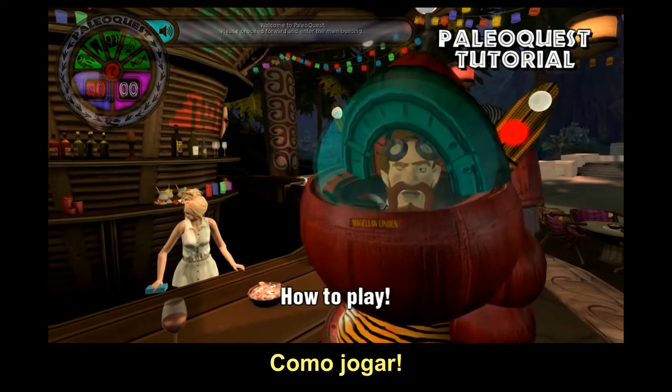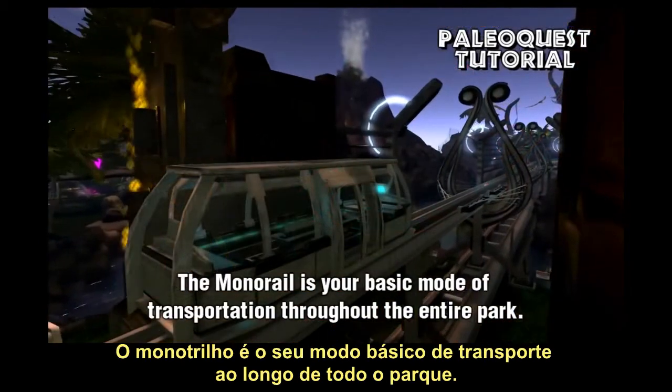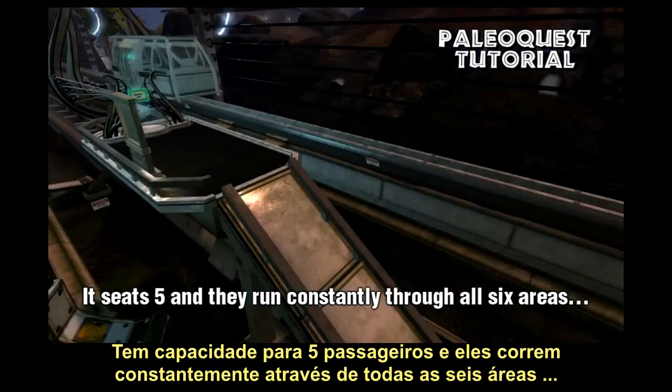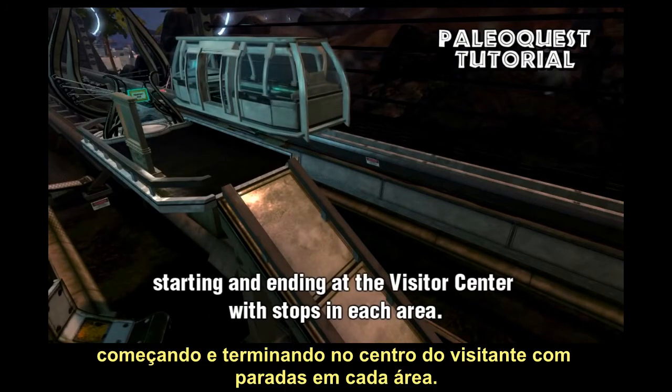How to play. This part is pretty simple. The monorail is your basic mode of transportation throughout the entire park. It seats five, and they run constantly through all six areas, starting and ending at the visitor center with stops in each area.